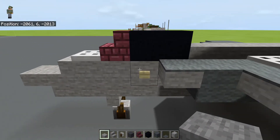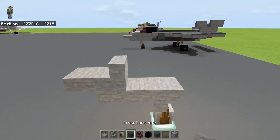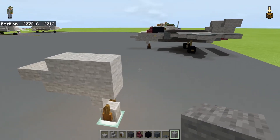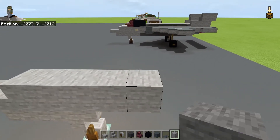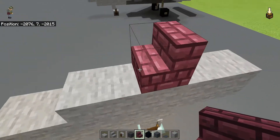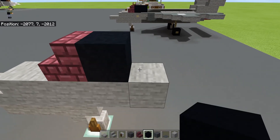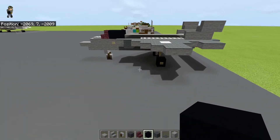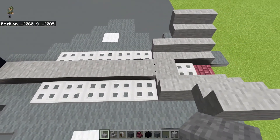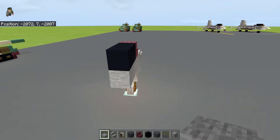After that, we are going to put four blocks. Over here, we are going to put these stairs, then two black concrete blocks, and after that we are going to put eight stone slabs.